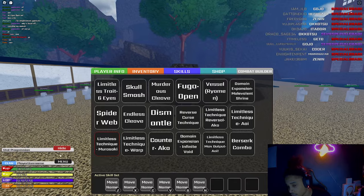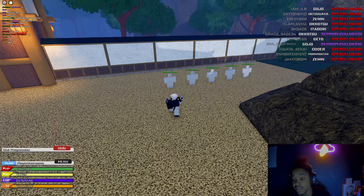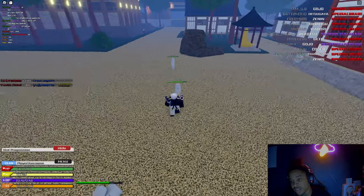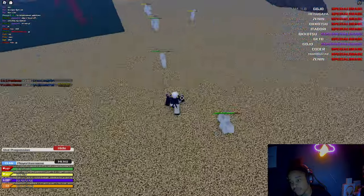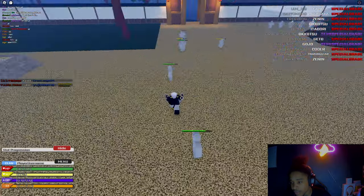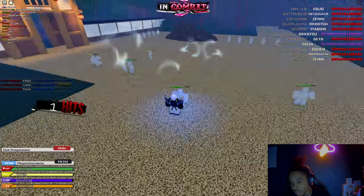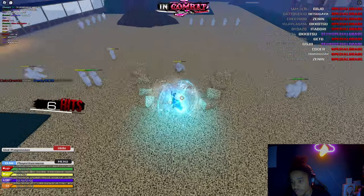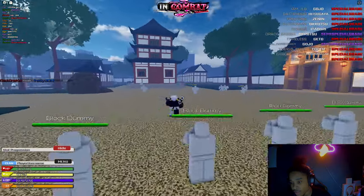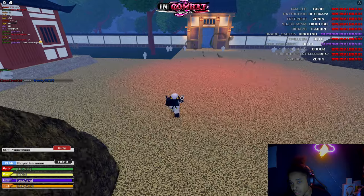We've got Six Eyes too. We're going to showcase the skill sets we have now. Obviously you can't use all of them — I still don't have Domain Expansion equipped and I don't have Maximum Blue equipped yet. First move we've got is Limitless Blue — it pulls people forward and you can M1 them into your combo. Then we've got Technique Red, which looks really clean.